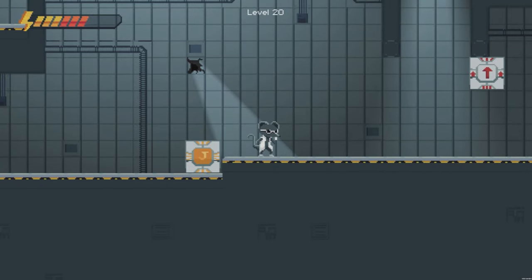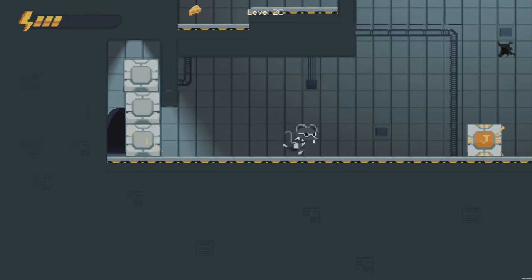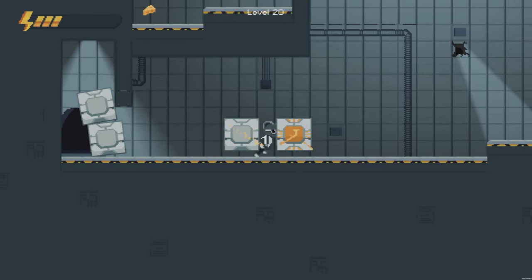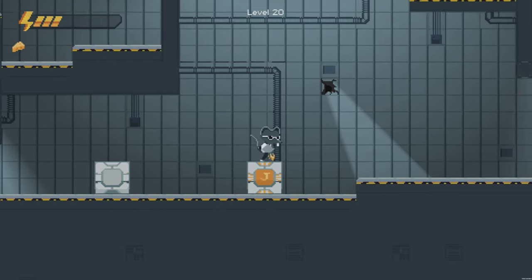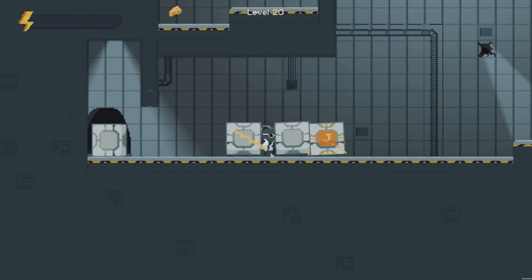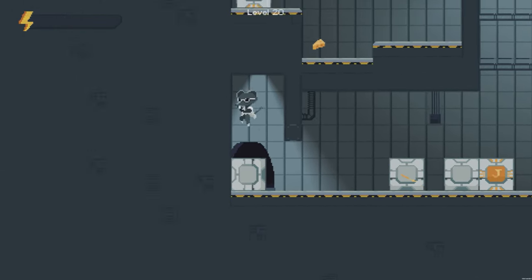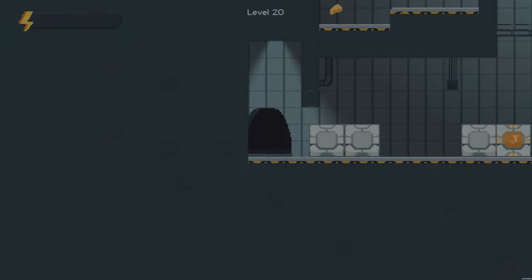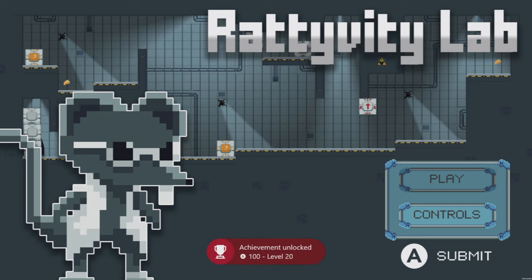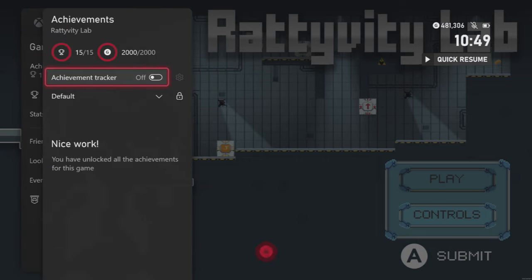Now moving on to the last level, number 20. Just jump on top of this jump block and press Y then do a range shot on this one. Ensure that you're stood in between the two so they don't connect together. Then jump on top of the jump block again, press Y and then another range shot to move the next one out the way. Unfortunately we've run out of charges but what we can do is just squeeze through and press Y on the top of these two blocks and that should give us enough space to exit the level and give us the full 2000 gamer score. Hopefully if you followed along with the guide you should have got that within the region of 20 minutes or so. If you found this guide useful, as always please like and subscribe and I'll catch you in the next video.